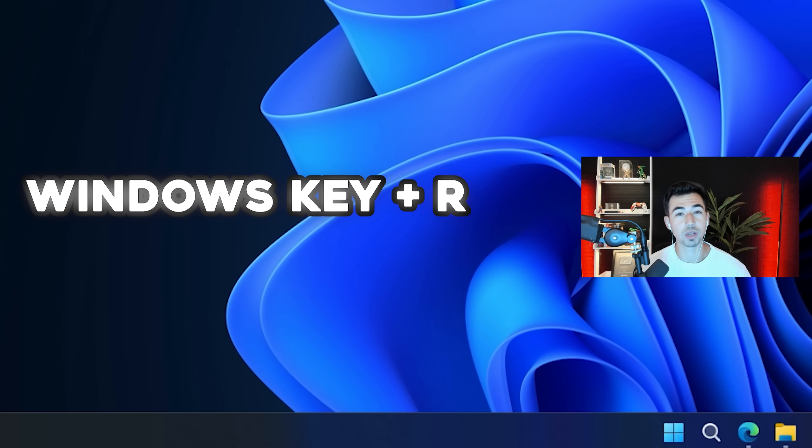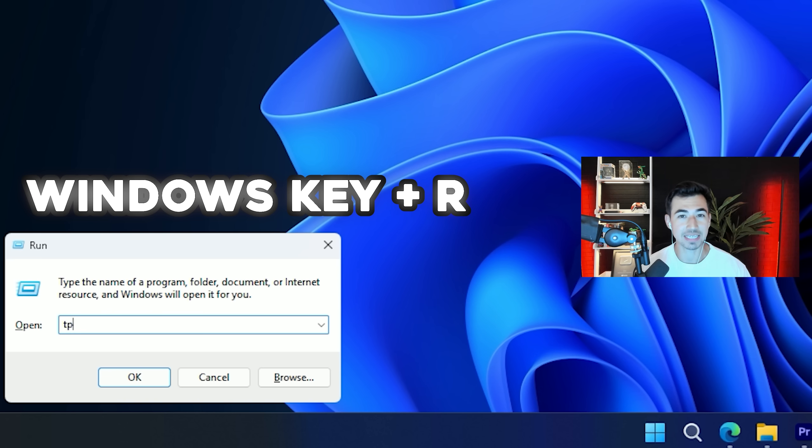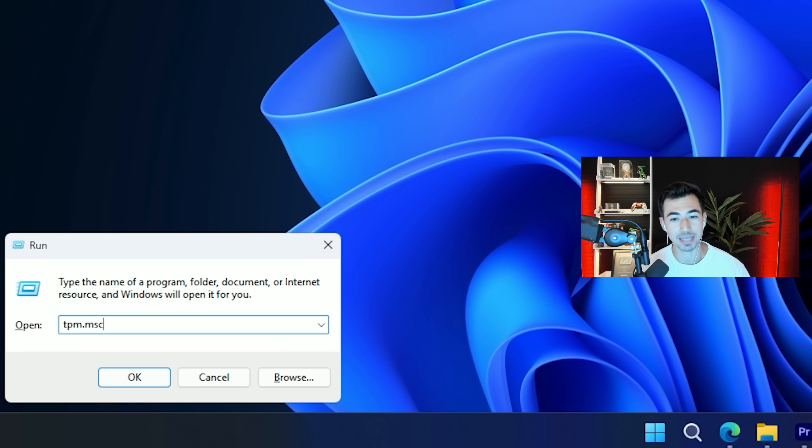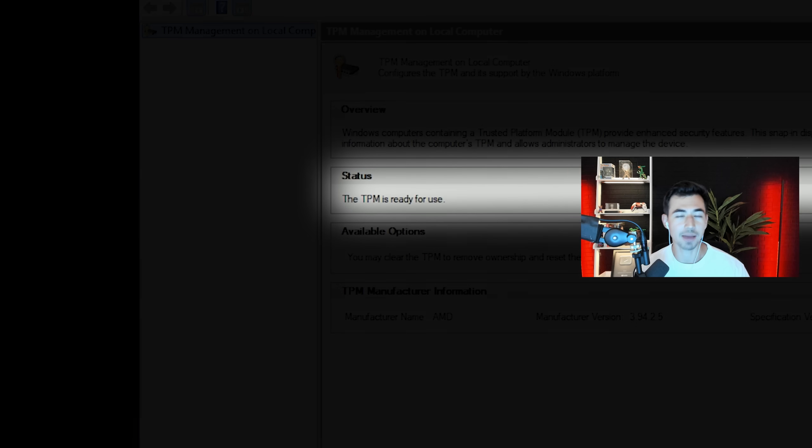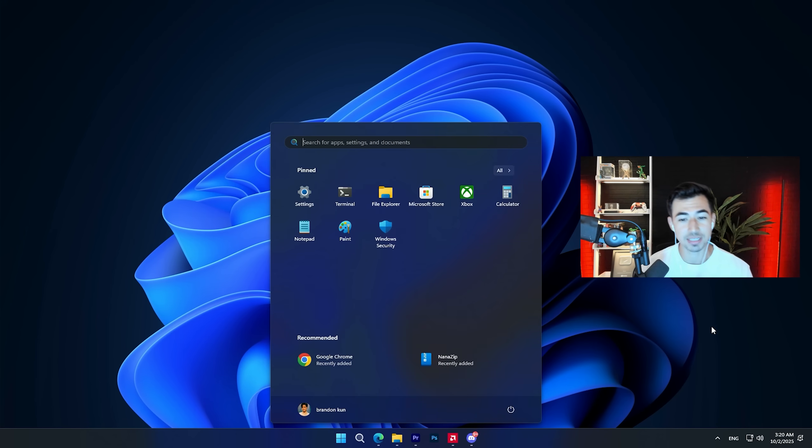Next, press Windows key + R and type in tpm.msc, then hit OK. A window will pop up showing the status of your TPM. If you see 'TPM is Ready for Use' and the specification version is 2.0, you're all set to play Black Ops 7. If you don't see that message, you will need to enable TPM in your BIOS.